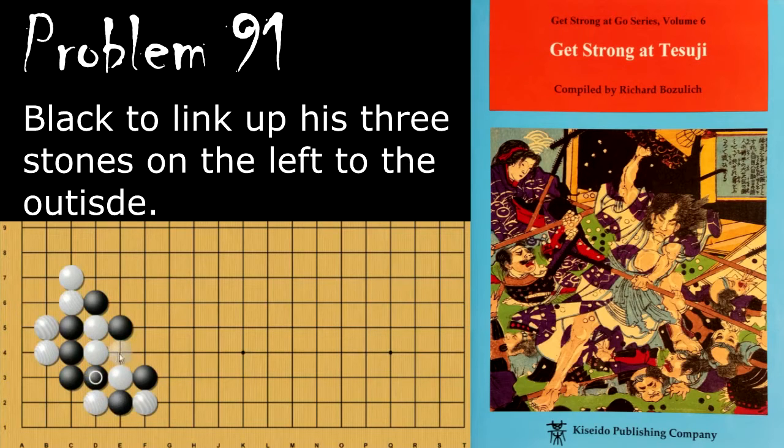If white connects, white will die, because it's still atari, so white needs to capture, and then black is now free to the outside.